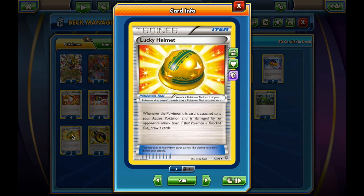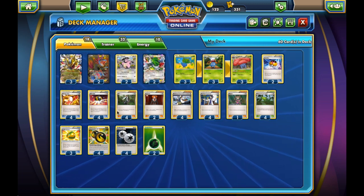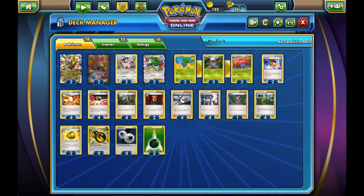Another item I'm playing is Lucky Helmet. I decided not to go with Muscle Bands in this deck. I never felt like damage was the key in the games I played — if we set up correctly, the opponent will most likely concede. Lucky Helmet is really good. We have to put it down before Vileplume, but if we do and the opponent isn't one-hit KOing us, we will get to draw a lot of cards out of it.